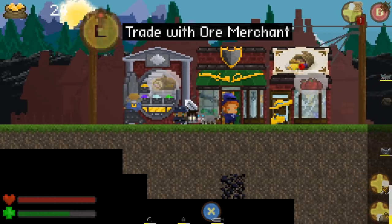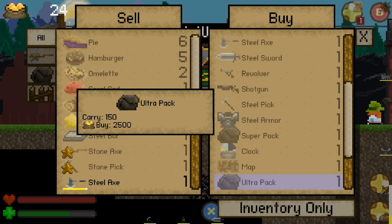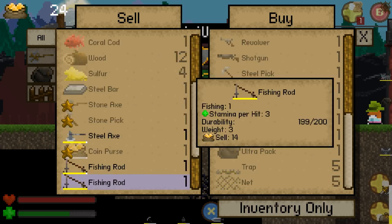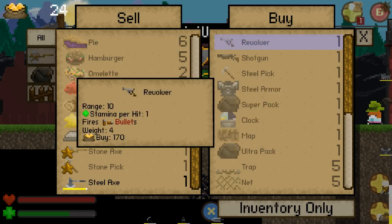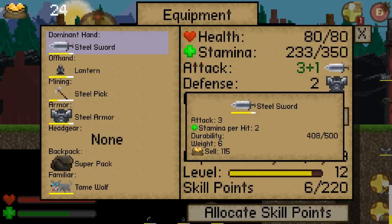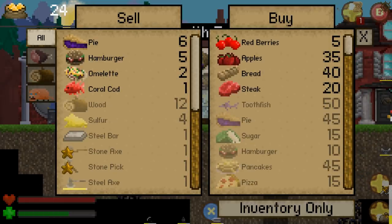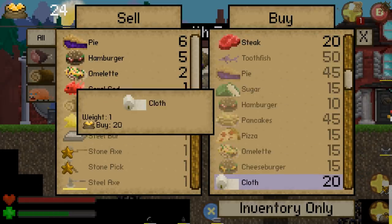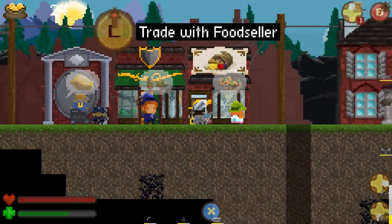Okay, so he wants me to defeat bandits. So bullets, shells, shields, revolvers, steel pick — but that's what I've got, yeah? I hope so. I've still got my steel pick and it's not broken yet. And he sells some of these things. Toothfish sell for 25 apiece.